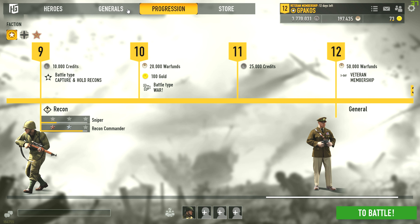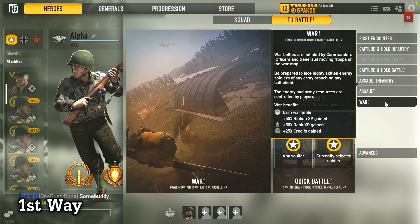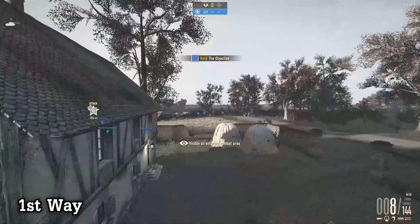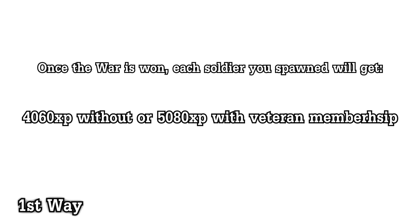you must participate in the war and the faction you play with must win and get first place. If your faction doesn't win, you will get no XP at all. The first way you earn XP is by spawning the soldier you want to get them for at least once in a war battle. Just spawn and get out of spawn protection just to be sure. It doesn't matter how long you stay in the battle, how many battles you play, or what class the soldier is. Once the war is over and your faction wins, your soldier will get 4060 XP, or 5080 XP with a veteran membership.